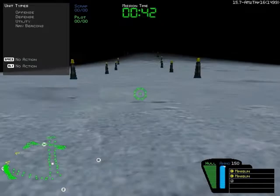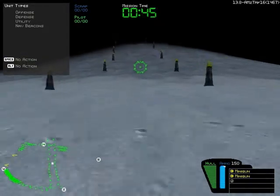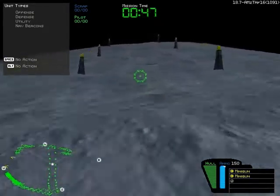Good job, Commander. You're approaching the rim of a biometal quarry. Drive over the edge and use your jump thrusters to cushion your landing.